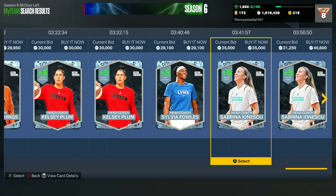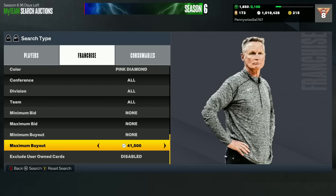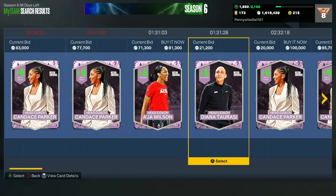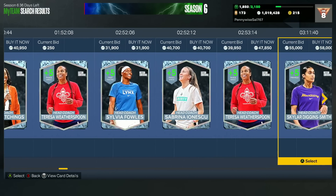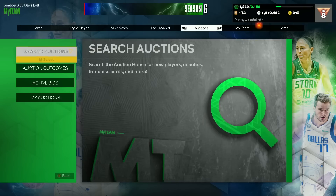So that's my top five coaches in the game: Don Nelson at number one, Sue Bird and Jerry West at number two, A'ja Wilson at number three, Diana Taurasi at number four, and Monty Williams — or Sabrina Ionescu if you want to save MT — at number five.